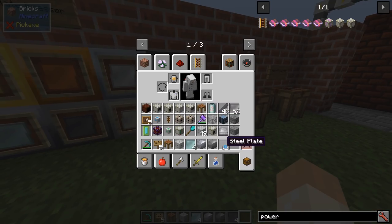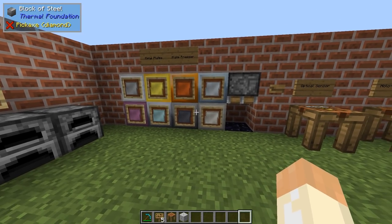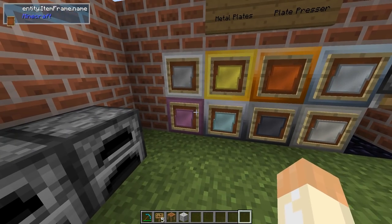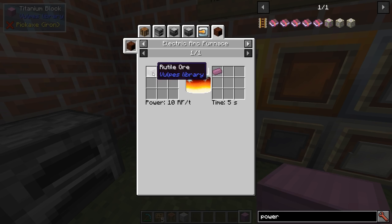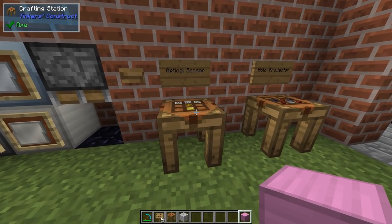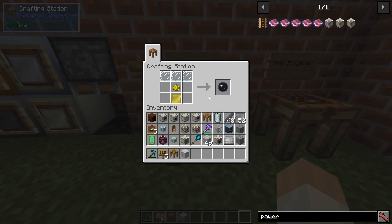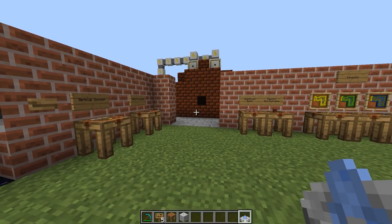So now we have not only blocks, we have plates as well. You get four from one block, so not really half the amount of ingots, but you can improve this later on in the mod when we get to the machinery. We also have gold and titanium - we'll come to that shortly. Now we have all the base materials and we can start crafting things. Optical sensors, and with that we can now make the holoprojector.